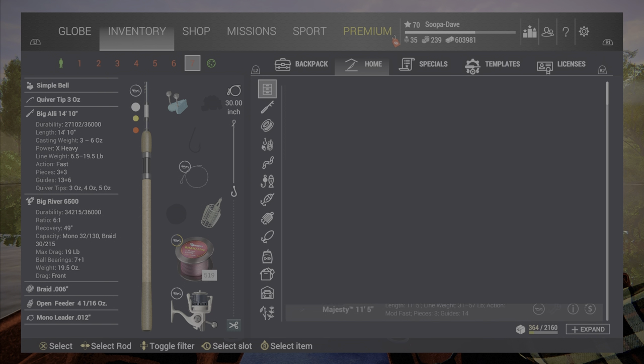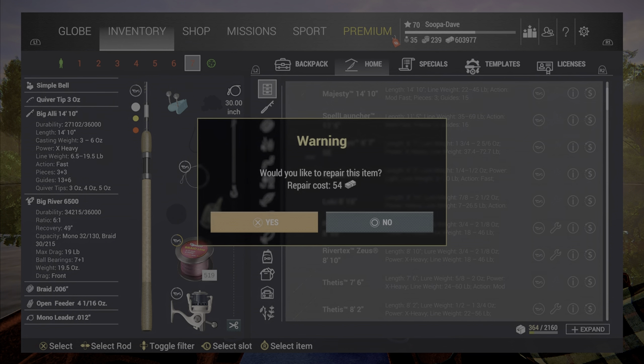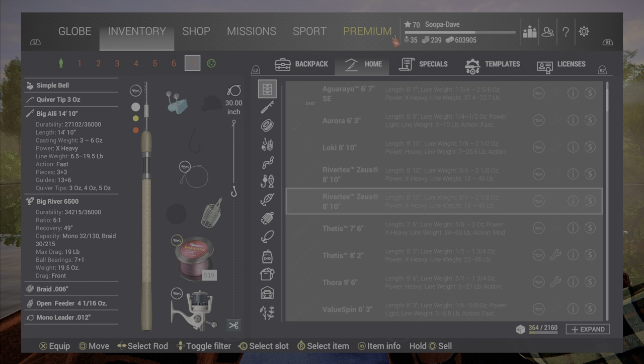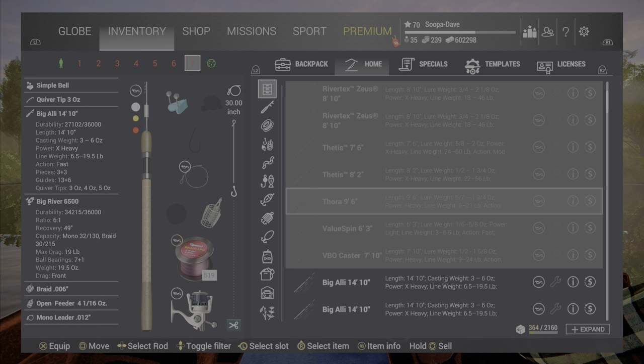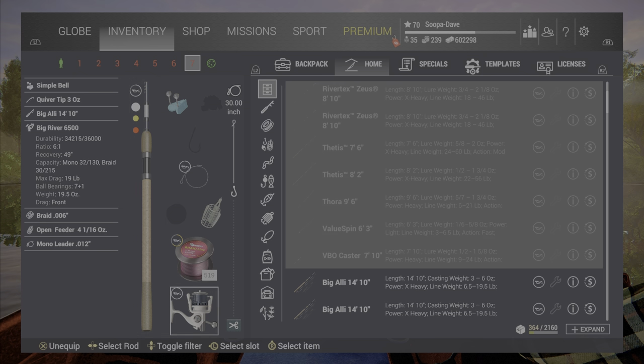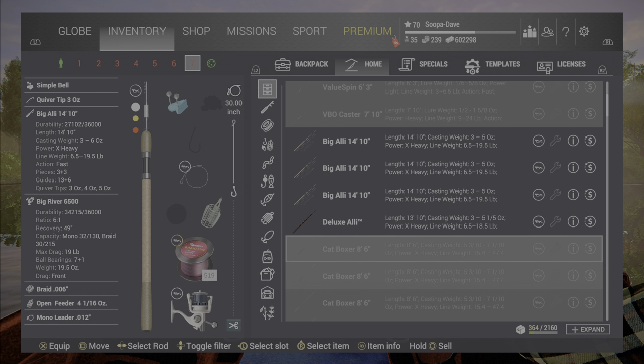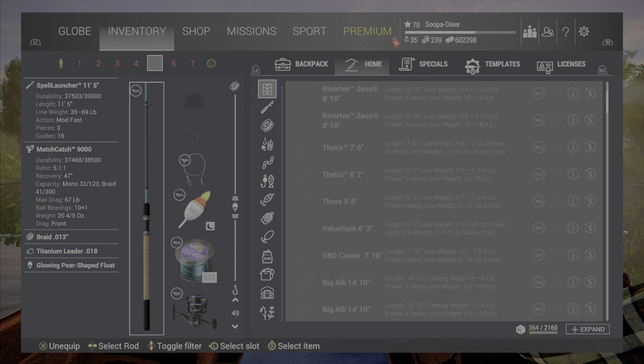If you're wondering when poles and equipment actually break, it isn't until you get down to zero. If you've watched my guide on the arapaima fight that I fought for three hours with broken mechanics, the equipment actually doesn't break in this game until it gets to zero percent. You can use it all the way down to one percent — it will break at zero. I always try to keep things repaired so that when I decide to go farm somewhere, all my equipment will be fresh and brand new.